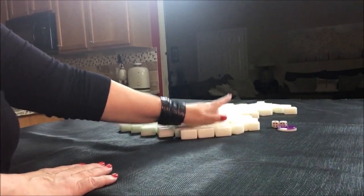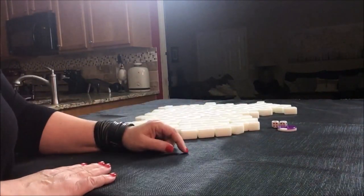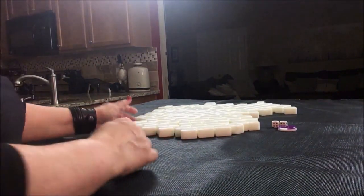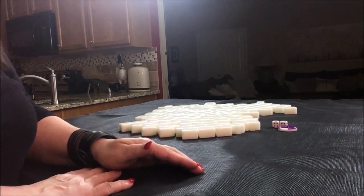Since we're in north seat, we get 13 tiles because the dealer — who is east — gets 14 and discards to start the game. So being non-dealer, we're going to get 13 tiles. And there's a three-point minimum — you've got to have three points to win.